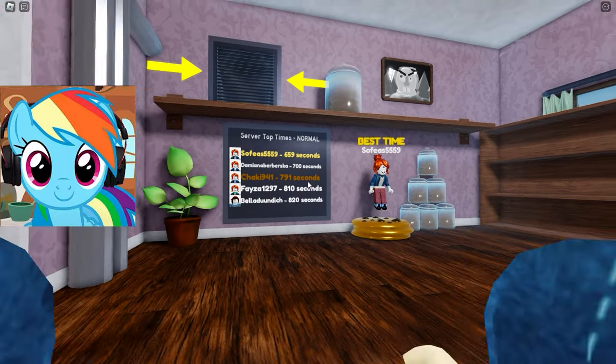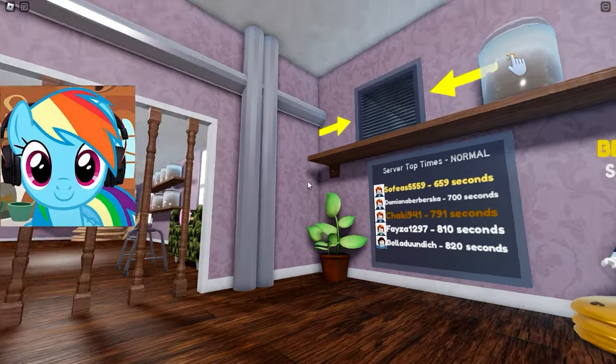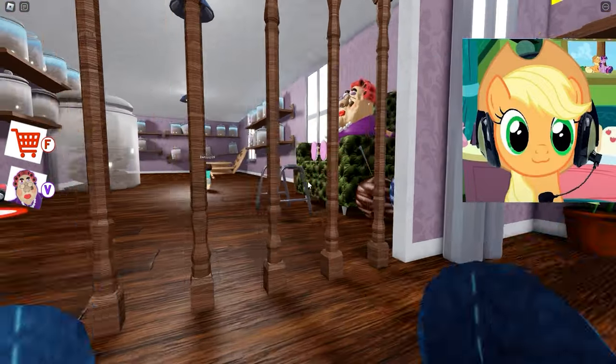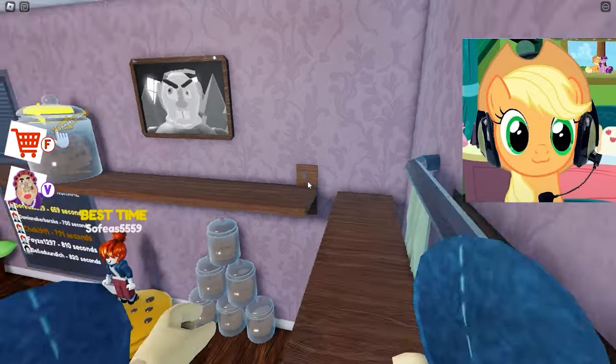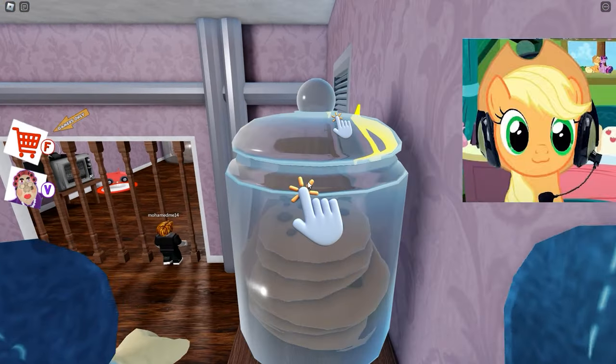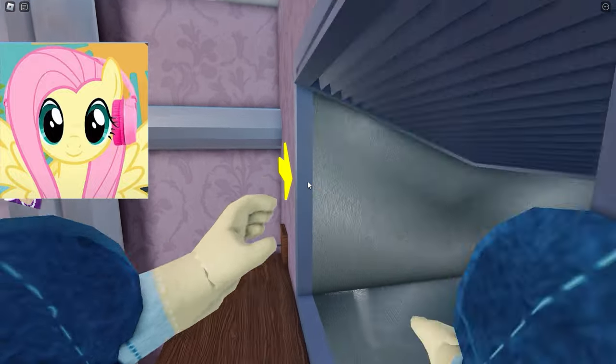We're choosing the normal difficulty level, of course, because we're here for the first time! We showed up in some room — we need to figure out where we're going now. I think we should go to the vent. Now we will quickly climb the furniture and proceed to the next test. Here are some obstacles in our way — we need to drop them and go farther.